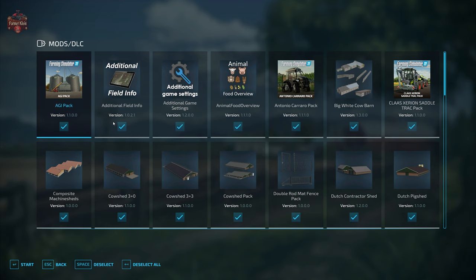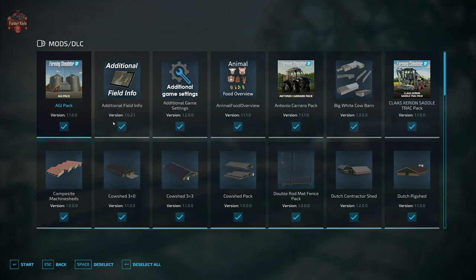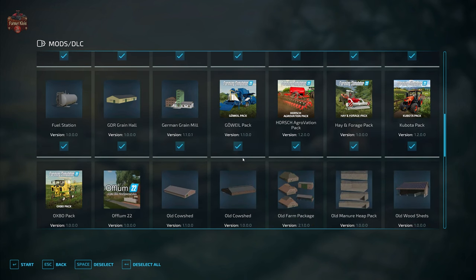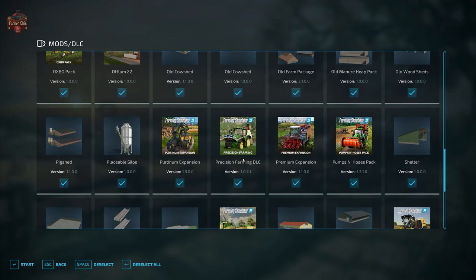With all those required mods done, we're also going to be making use of the mods we typically use when looking at maps: additional field info, additional game settings, animal food overview, field lease, field calculator, precision farming, as well as straw harvest.